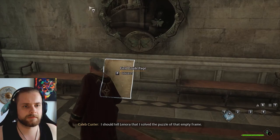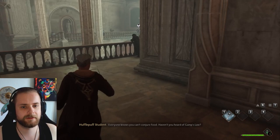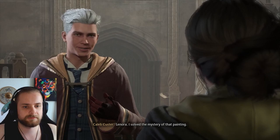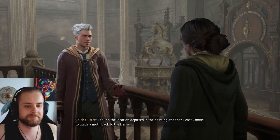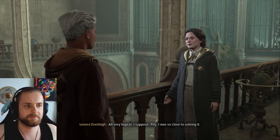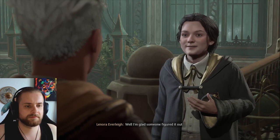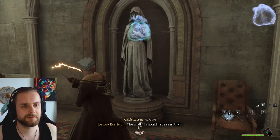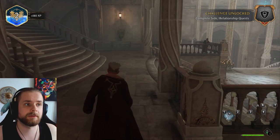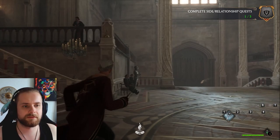I should tell Lenora that I solved the puzzle of that empty frame. First puzzle solved! Where's Lenora? Lenora, I solved the mystery of that painting. You did? How? I found the location depicted in the painting and then I cast Lumos to guide a moth back to the frame. All very logical I suppose. A pity I was so close to solving it. You have a knack for solving riddles — Natty's good at that too, so is Amit, although he does tend to over-explain. Well, I'm glad someone figured it out. I reckon I need to solve riddles. Cobalt regalia! Finished another quest. Now I can tend to the dark arts.